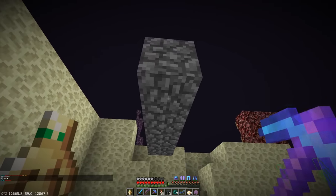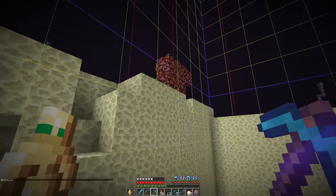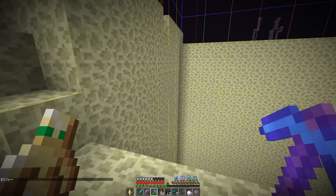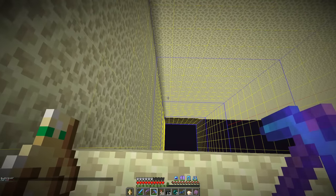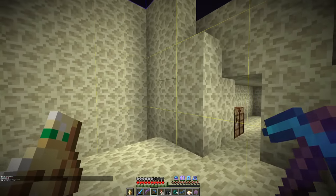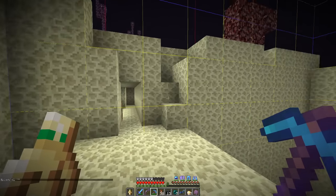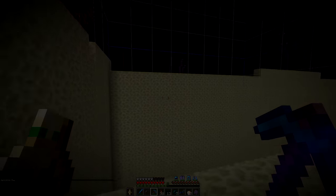I'm going to take the cobble from my ship, and then we can examine the chunk borders. Just as I thought — the ship stopped short of the actual boundary. Now that we've confirmed that it was the ship that generated these chunks, it's time to compile all of the info and send it to RaysWorks. Hopefully, we can find an explanation for this weird phenomenon.